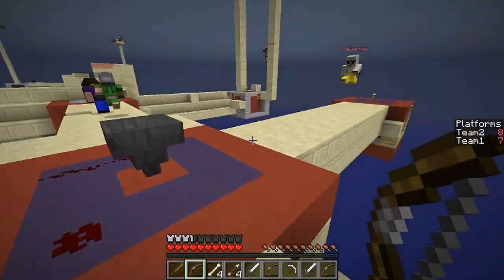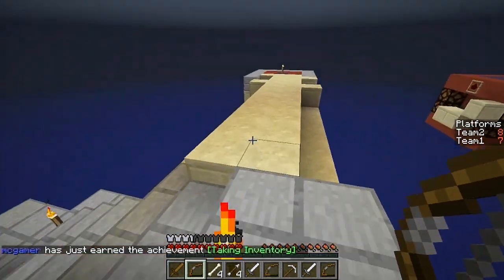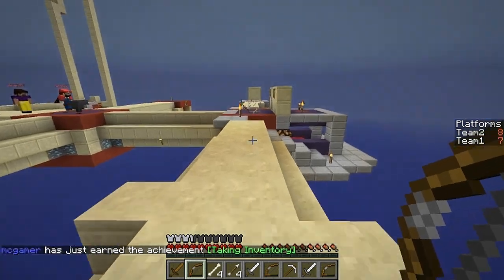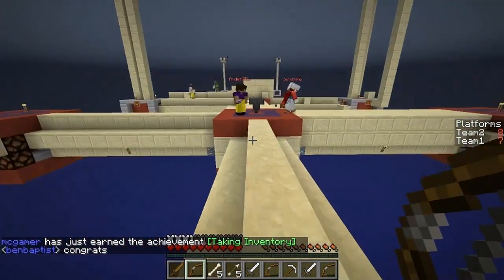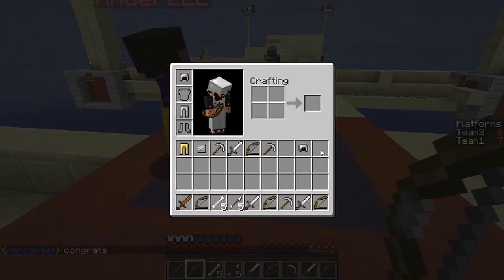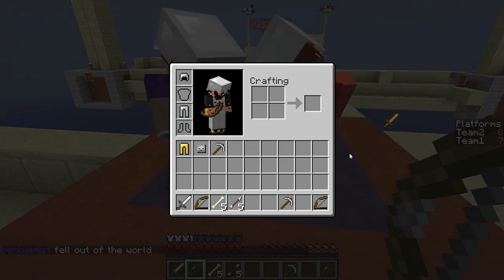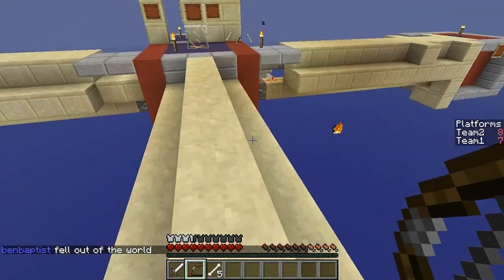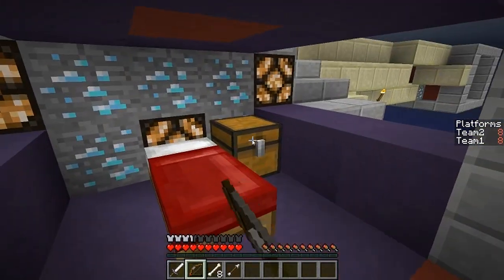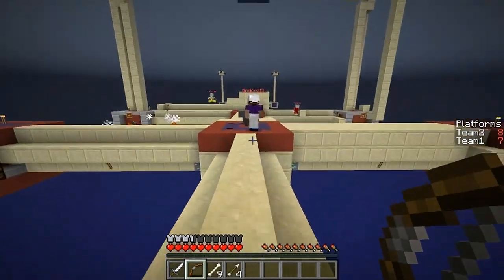I'm leaving iron helmet and iron pants in the middle here. There are skeletons up there — we've got to deal with them. Does anyone want to take my place up here? Here's a sword and a bow, Beef come up. We are very strongly under attack — take everything. There are some arrows in the chest by the bed. Guys, they're at the center now — we need to make sure they don't get through!